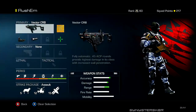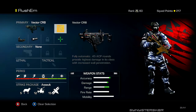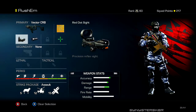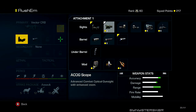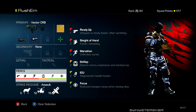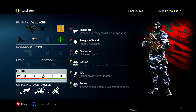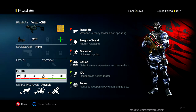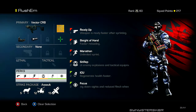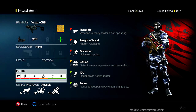This is my go-to normal rushing class for any game type — the Vector. It was the first gun I used in Ghosts and I've stuck with it. I got it gold in my last video. I switch between red dot and ACOG, plus the muzzle brake. Perks are Ready Up, Sleight of Hand, and Marathon — I don't like stopping my sprint so I use unlimited sprint. Sit Rep helps me see equipment and ICU helps regenerate health faster when I'm rushing and taking damage.